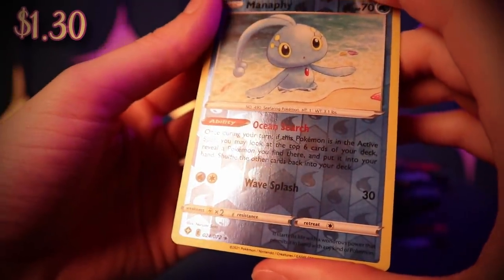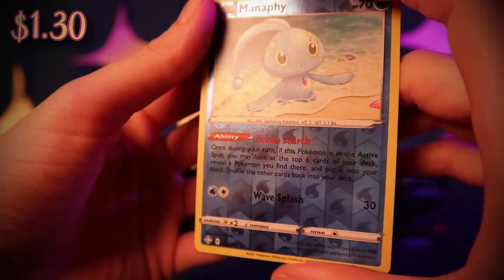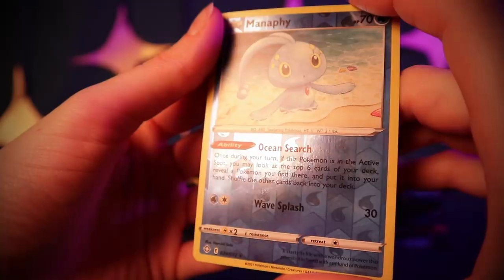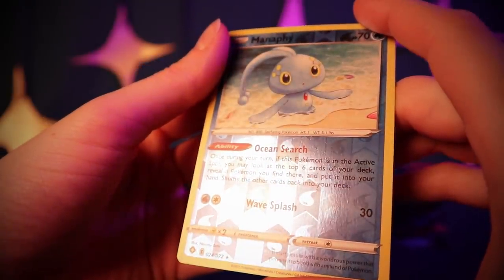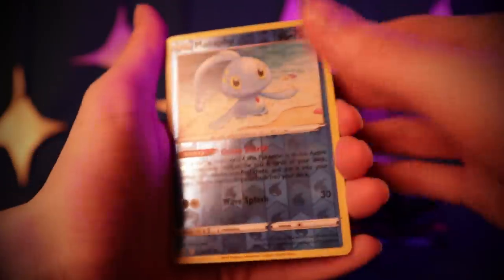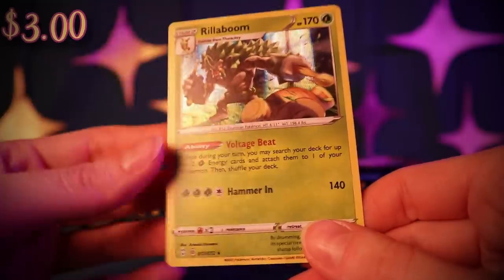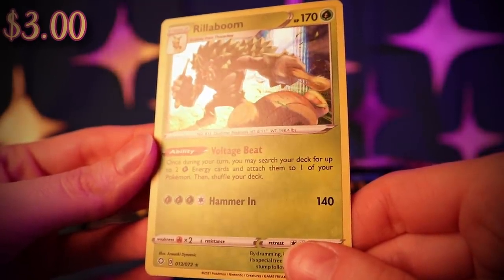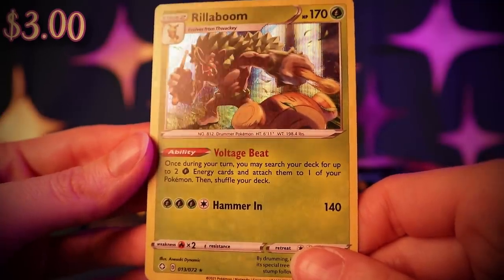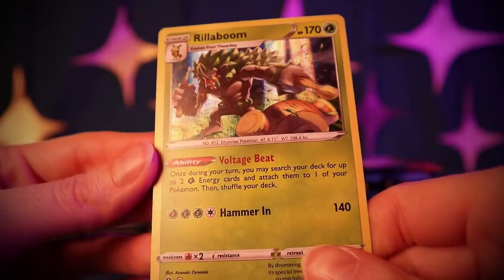We got a Reverse Holo Manaphy, which is rare! Here is Ocean Search — once during your turn, if this Pokémon is in the active spot, you may look at the top six cards of your deck, reveal the Pokémon you find there and put it into your hand, then shuffle the other cards back. And we got a Rillaboom — he has Voltage Beat. Once during your turn, you may search your deck for up to two Grass Energy cards and attach them to one of your Pokémon. That's really, really good for a Grass deck.